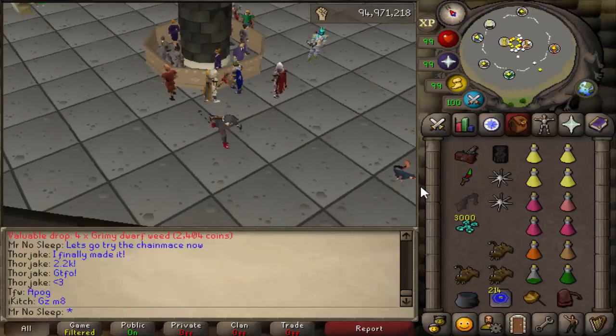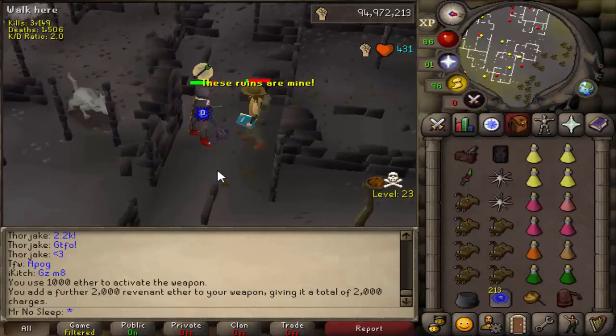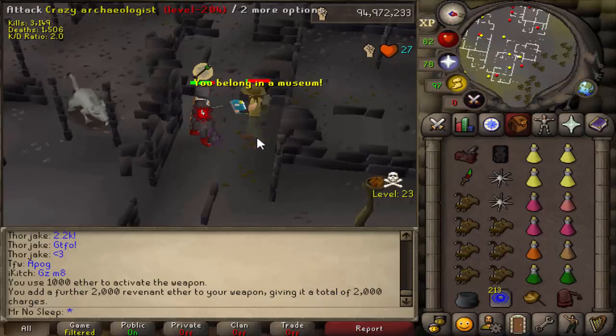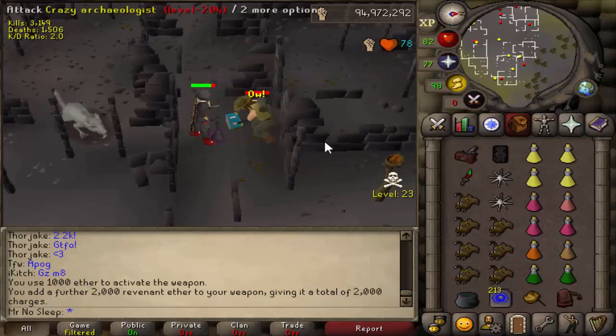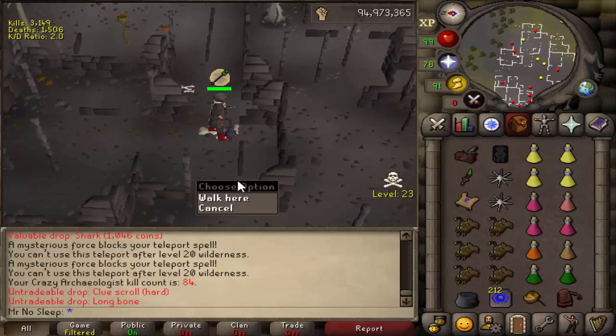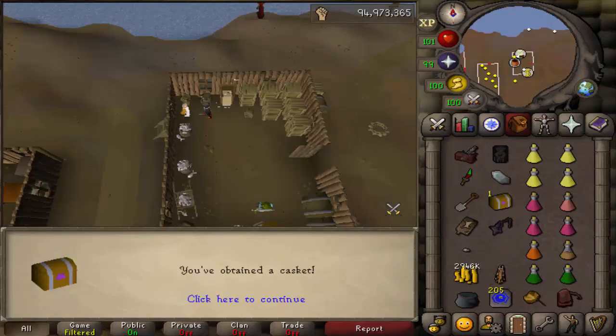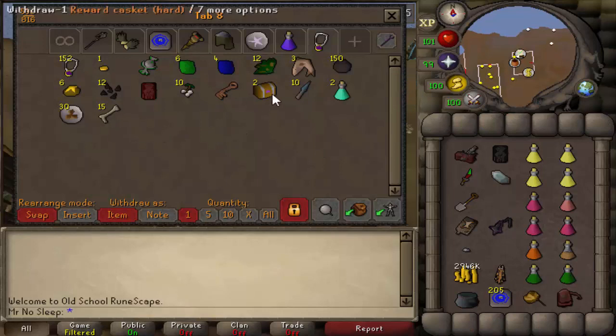The crossbow and Viggora's Chainmace are the two best-in-slot weapons in the Wilderness on most monsters. At the very beginning of the video I was using a whip just to try it out. If you use the Viggora's Chainmace and the house teleport method, you will be spending a decent amount of money on ether and the teleport to get back, which is on the ancient spellbook.